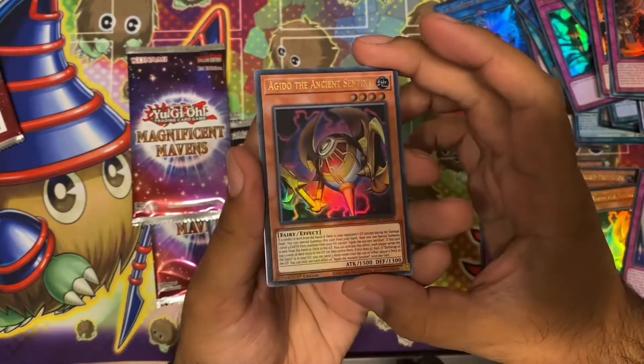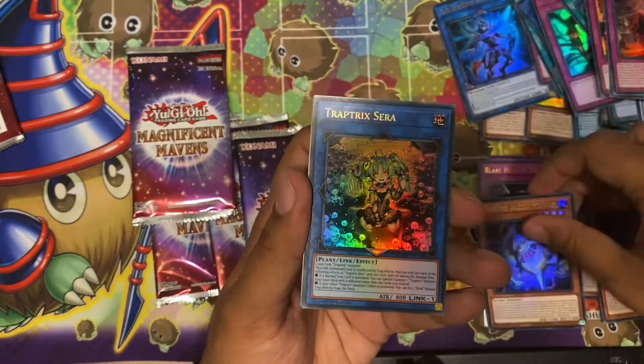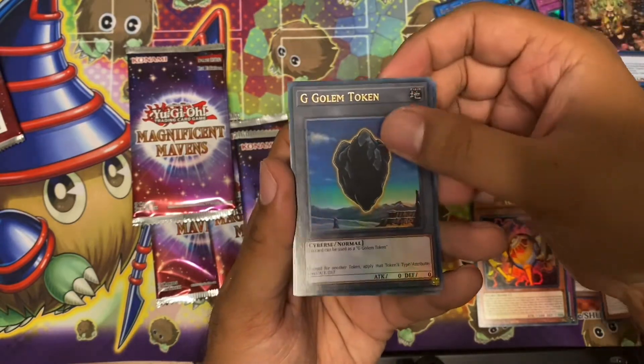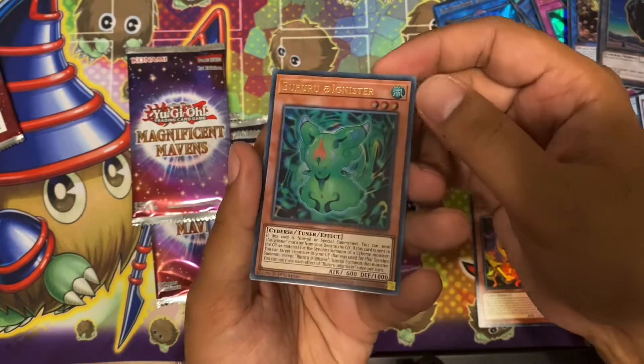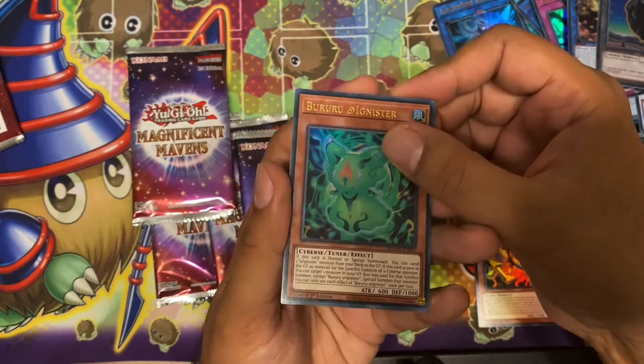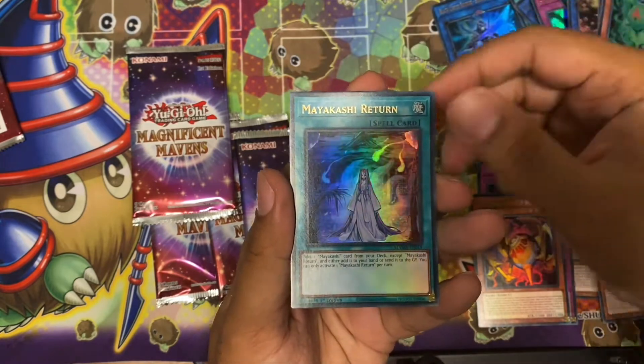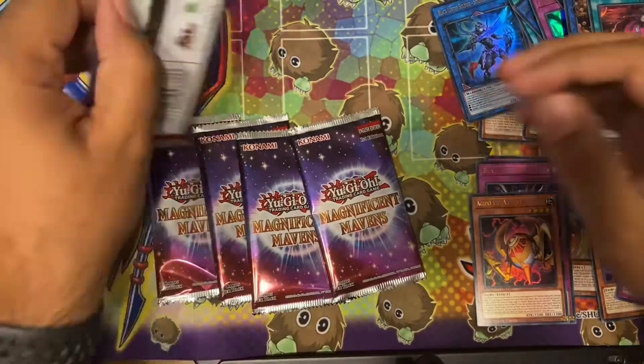Another Agido — nice, this is our second one. Tragic Sarah — much needed reprint. G Golem Token, Birria Agnista — much needed, I think this came as a rare and it was short printed, one of the last core sets that actually had short prints. And Miyakashi Return.